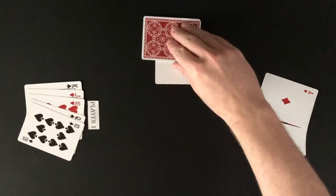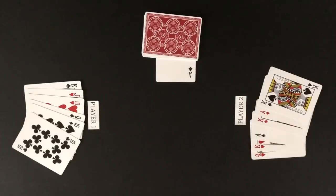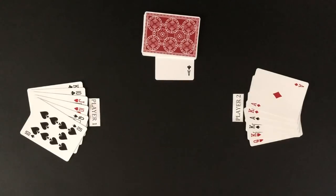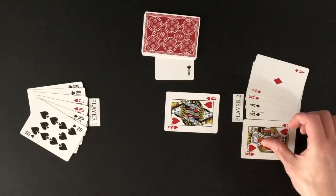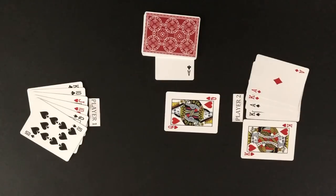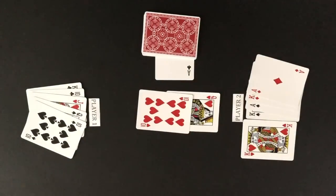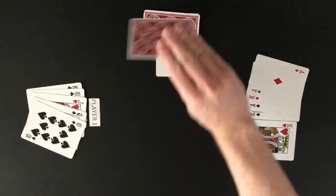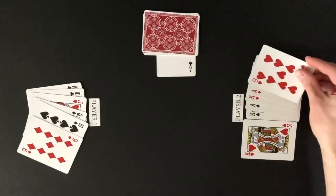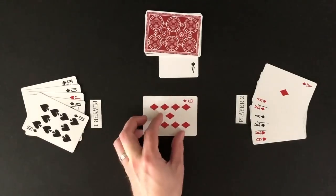The player that wins the trick will draw the top card from the deck. The player that lost the trick will draw the next top card from the deck. The player that won the trick will lead the next trick. Player two leads the queen of hearts; player one follows with the ten of hearts. Player one wins this trick as the ten outranks the queen. Players continue to play tricks this way until all cards have been drawn from the deck.